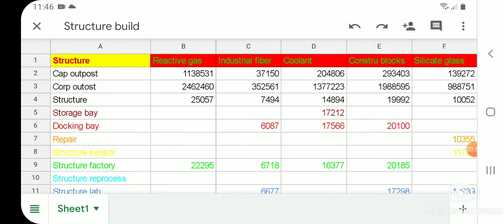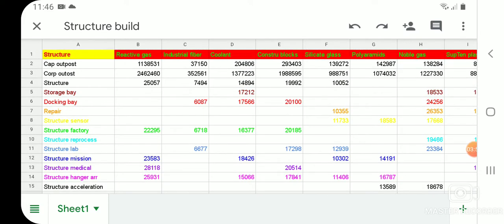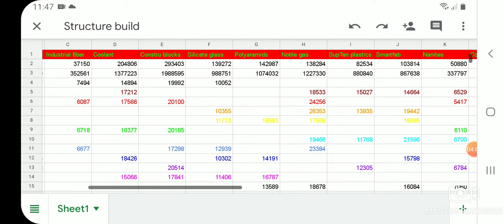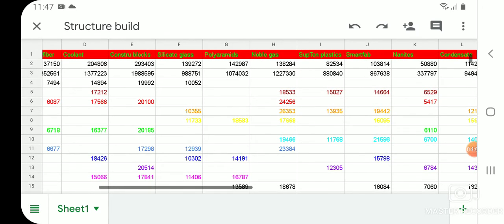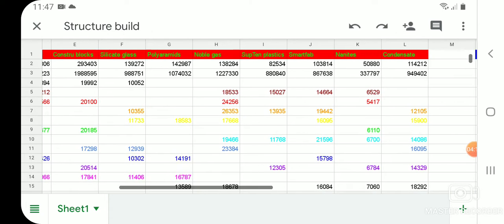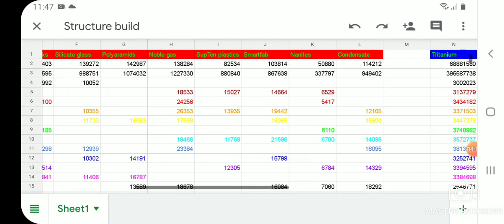So we're about to get into the spreadsheet. First of all, there are over 11 materials required to actually build up a station completely — that's the Corp Outpost. Here is the full list of required components: reactive gas, industrial fiber, coolant, construction blocks, silicate glass, polymerids, noble gas, super tensile plastic, smart fab, nanites, and condensate.